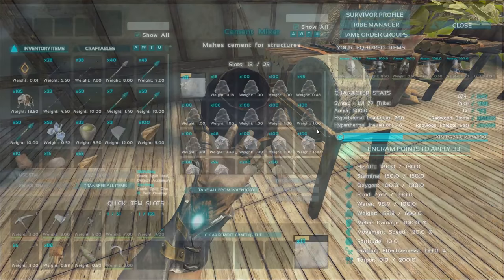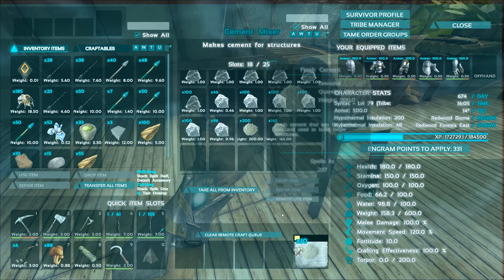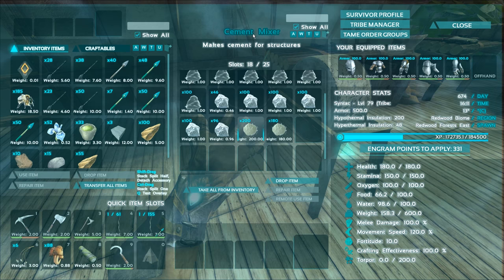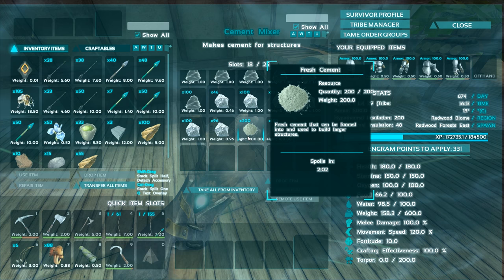Looks like this is almost done here - they're stacked up to 200, interesting. Oh crap, no no no no. I didn't know it spoiled! This stuff spoils super quick. How do I keep it fresh? Lucky I didn't craft 1500 - that is, um. Okay, well, we're gonna have to craft all this into stuff now.